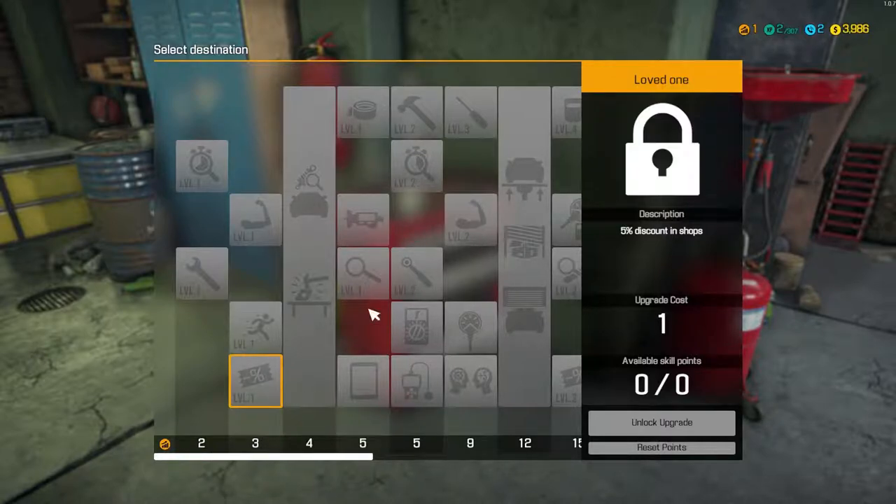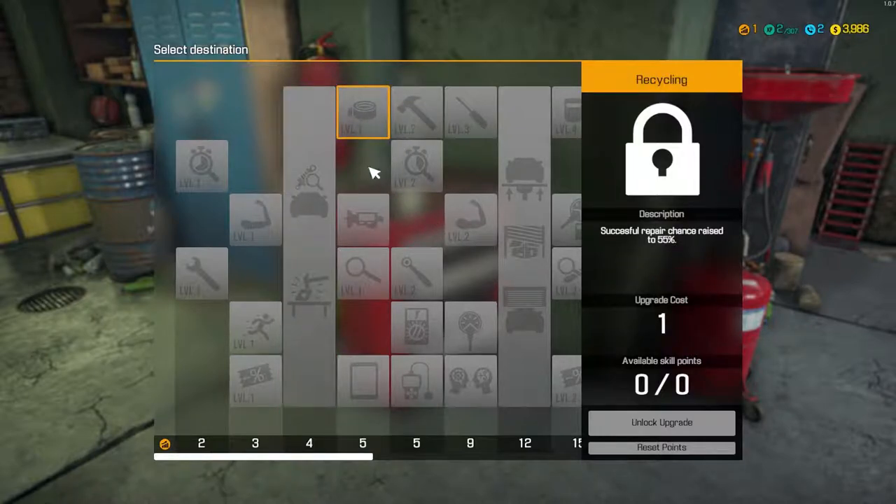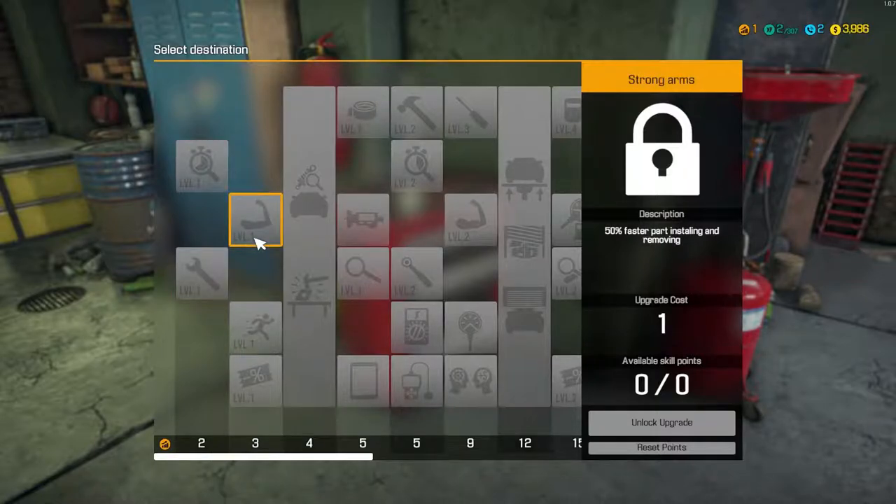Level four expands your garage, adds the path test and repair table to your garage. Repair chance raised. Unlocks tire tread tester - you can use it to discover a tire's condition through the pie menu. Instant examine three parts when first seeing a car. Order barn, junkyard auction - no thanks. Tablet unlocks and gives you access to the shop anywhere in your garage - you can use it through the pie menu or by clicking T. You can also reset points - even nicer. I think the first thing we want to do is unlock faster screwing and then faster part installing and removing.